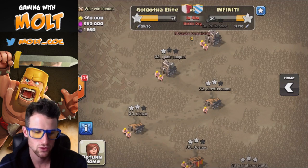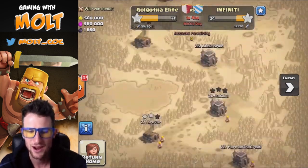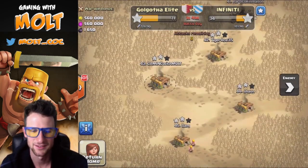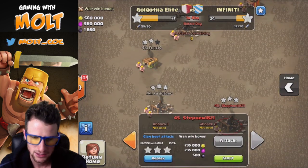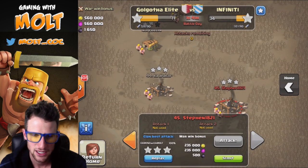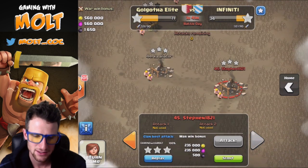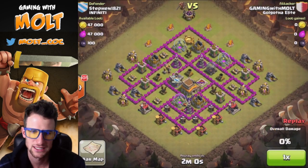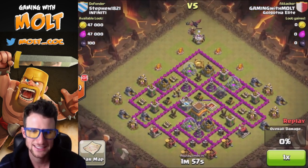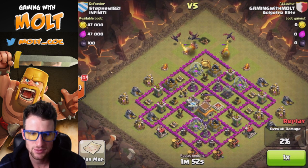We're about to finish a clan war. I'm number 43 in this whole thing. I attacked this guy because by the time I got on, everyone else had already been attacked. Let's go ahead and replay this — I do an all-dragon attack. I really wanted to get the three stars so I could get the loot as well as that extra star for our clan. I drop off just three up top with my king to clear out that area.